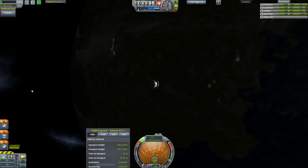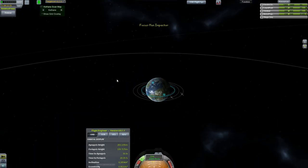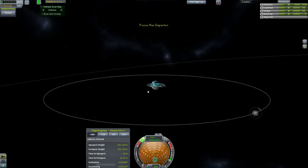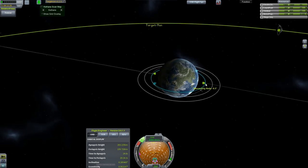What's this thing supposed to do? It's really simple. We just want to get this thing into orbit around the moon, and I think we know how to do that — done that a few times before. Set that as target. Where's my vehicle? There it is. Descending node is all the way over here, so we need to fix that.